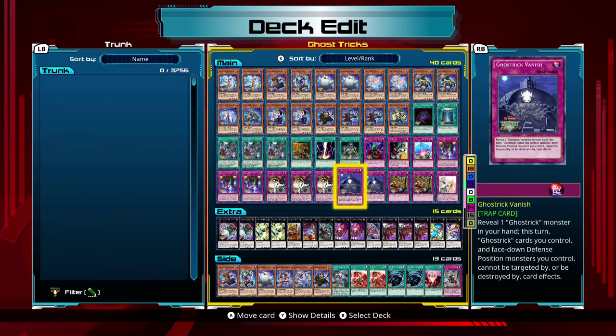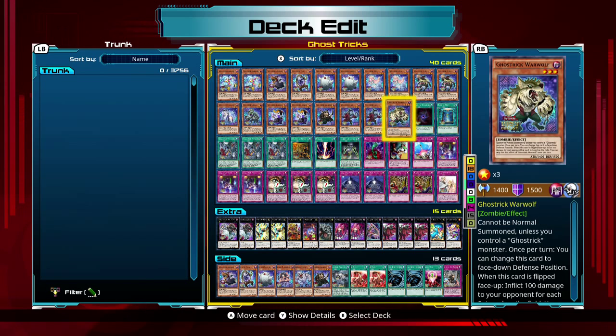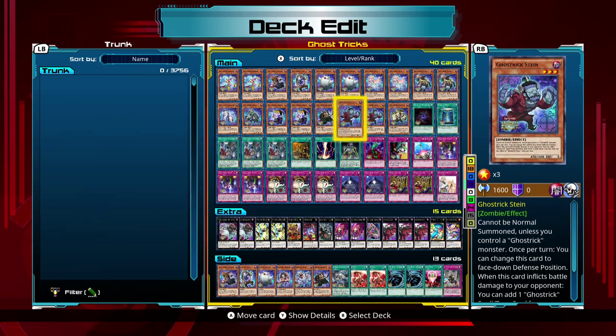Ghost Tricks is a deck based on level 1, 2, and 3 monsters that basically annoy your opponent by negating attacks or summoning. They survive around flip summoning and stuff like that. This deck is really annoying when you actually start to get into it. This is not the final version of the deck yet, but it's very close to what the final version could be.